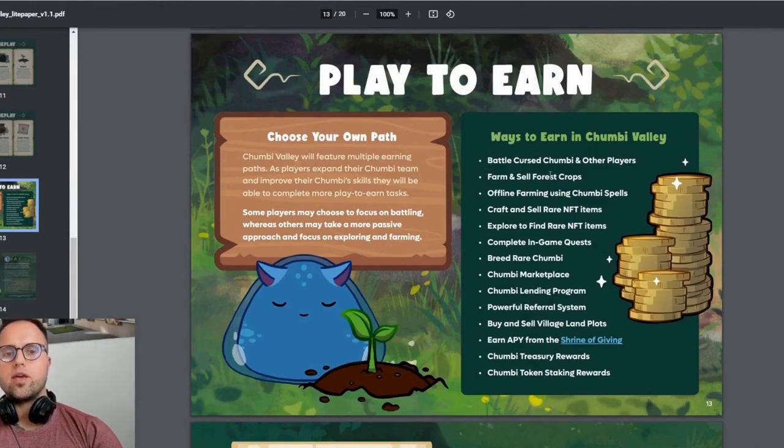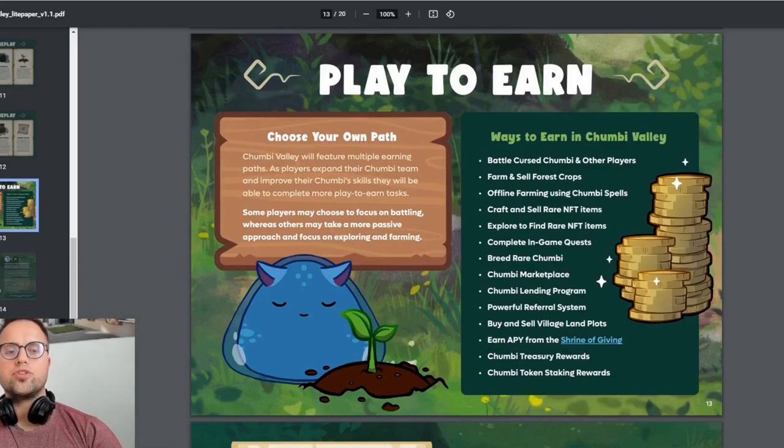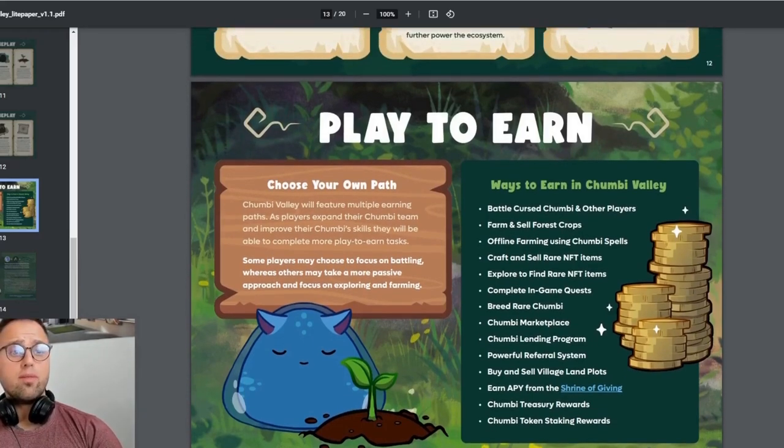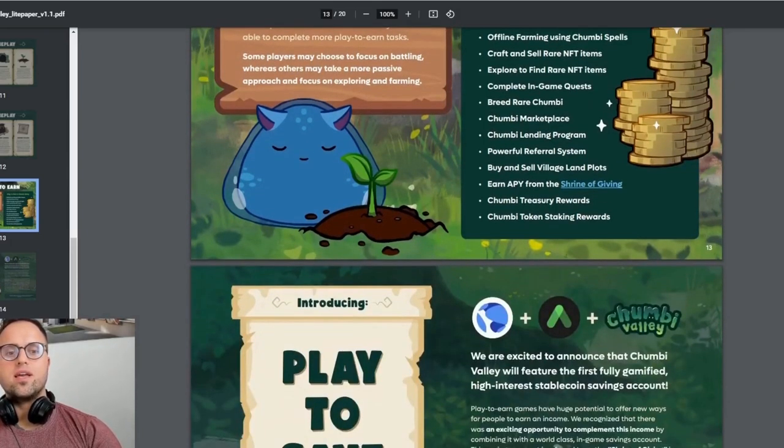There's a big list of earning strategies. You can become a trainer, breed and specialize in that aspect. You can buy unique land with NFT-style ownership, benefiting from land appreciation and lending it to other players. You can also farm and sell forest crops through offline farming, use the Chambi marketplace, and participate in the Chambi lending program — quite a big variety of earning paths.